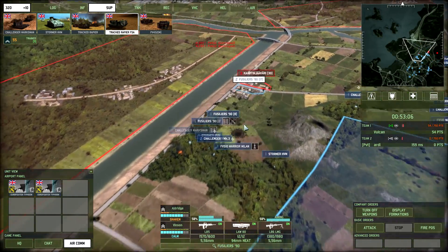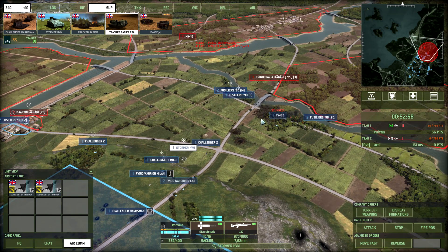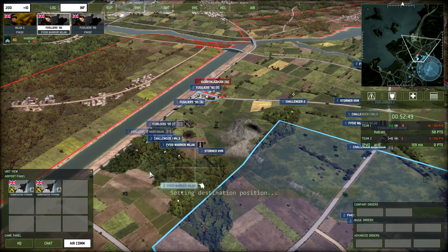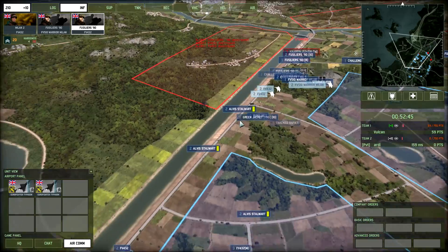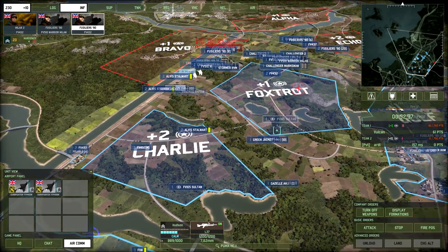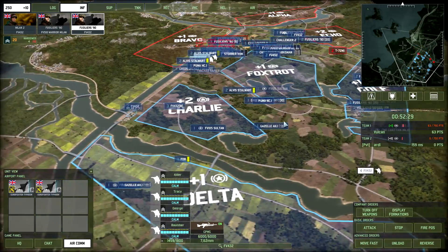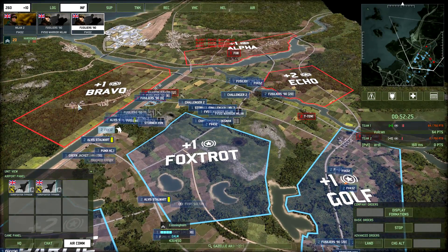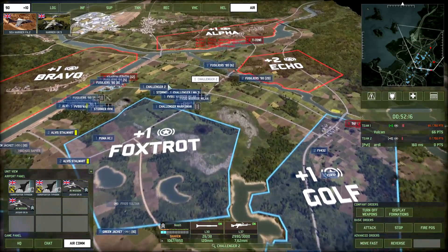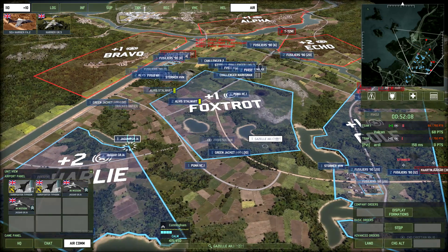We've managed to take control of this compound over here, which is great. The Stormer HVM needs to take care of that helicopter — and we need to take care of these as well. Let's bring in some Warrior Milans and some FVs to cross the river. These chaps need to go into the tree line — we have a Track Rapier and a Green Jacket. This Green Jacket can actually move up. The Stormer HVM needs to move more to the left. We'll bring in our Gazelle. The Eurofighter is nearly back on board. We can actually bring in some Jaguars since they don't seem to have much AA — maybe we can hit them hard. But we need to make sure my Challenger doesn't get side-shot — which it just did, unfortunately.